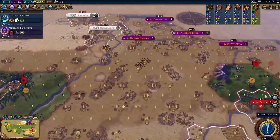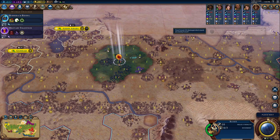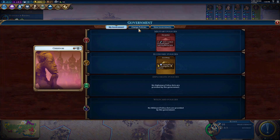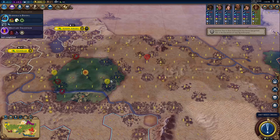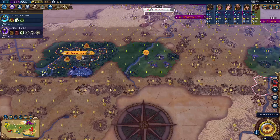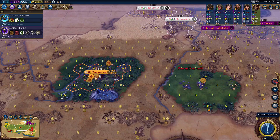Our warrior made it out alive, which is great for us. We're going to take out the scout with this scout — that is scout-on-scout conflict. There's Military Tradition. We are going to put in Maneuver to get those horsemen even faster than usual. We're going to get a Pantheon fairly soon, so I'll keep God King in there and get out of the way. And there is the hero we needed — finally — King Arthur. He will allow my scouts to become as strong as knights.